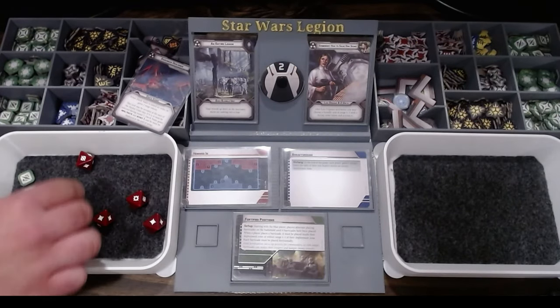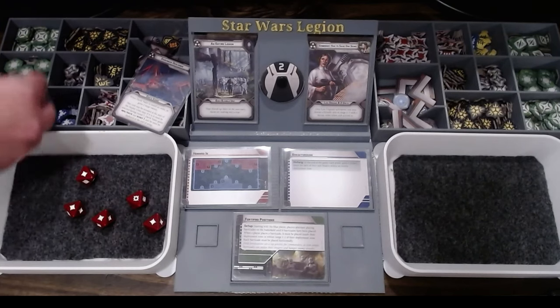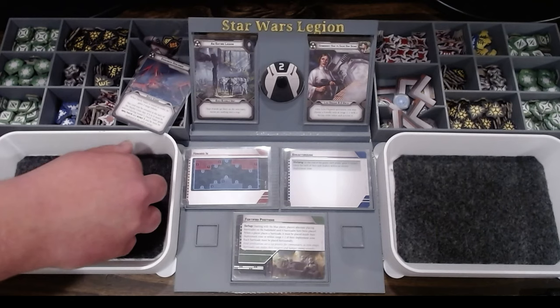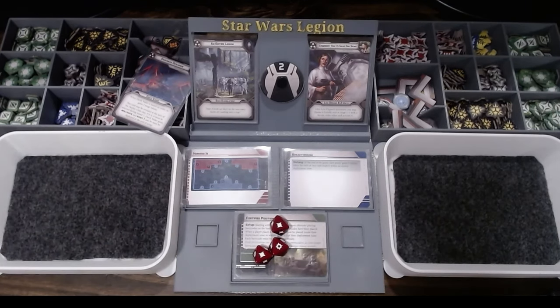You can use the surges — I'll spend both surges. I'm just going to take one dodge off because she technically gets one back. And then three. He's going to roll all blocks. I'm immune to pierce because of the darksaber. Making sure she doesn't have a deflect. So I take two.